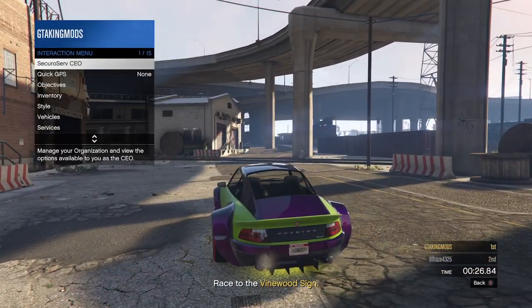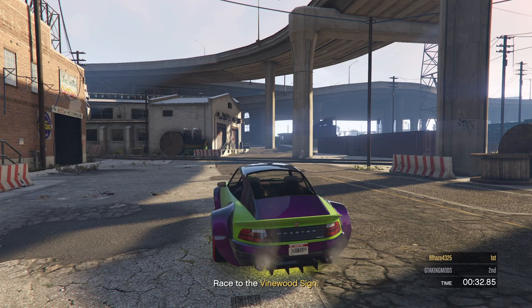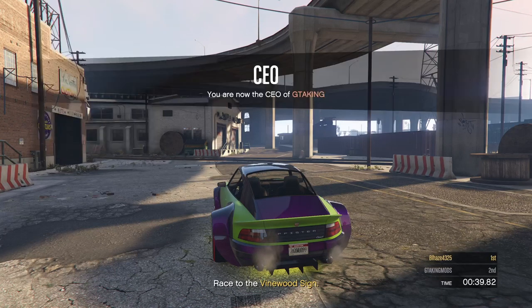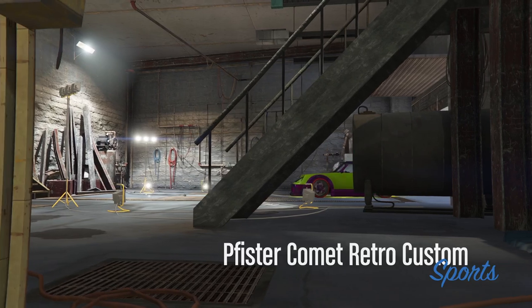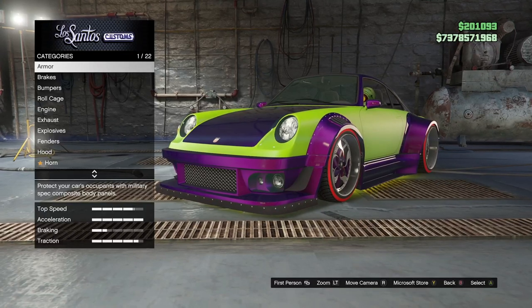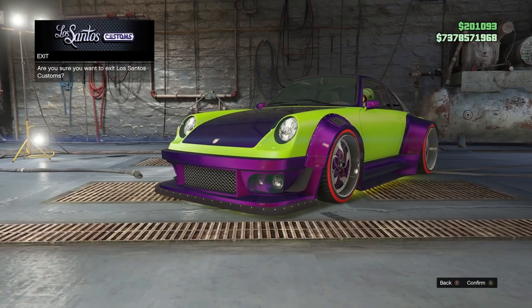Once you go over to LS Customs, unregister as a CEO and register again, then call out a buzzard from your CEO vehicles. Drive your car into the LS Customs. Press B one time to get on the exit menu and hold Y to respawn. Once you're on the black screen, bounce off your friend inside a different targeting mode for the final time.